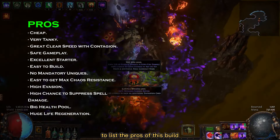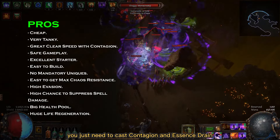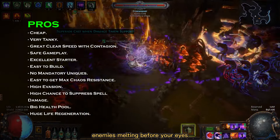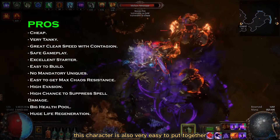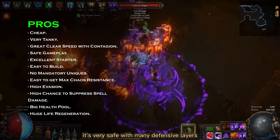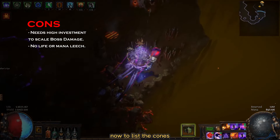To list the pros of this build, I would start with how easy it is to play. You just need to cast Contagion and Essence Drain to watch the whole screen of enemies melting before your eyes. This character is also very easy to put together because it doesn't need any mandatory unique item, and above all it's very safe with many defensive layers.